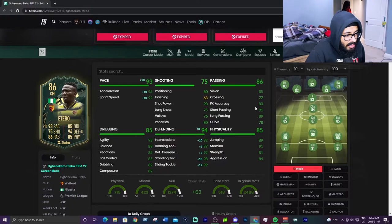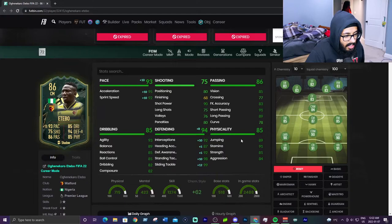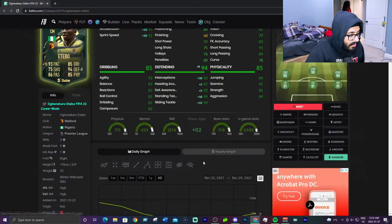Vision is great, crossing is great, good free kick, good short pass, good long pass, good curve. All around this guy is basically a full package. The shooting just needs to be better. The dribbling is amazing: 93 agility, 89 balance, good reactions, good ball control, good dribbling, good composure. Great defensive stats: 99 slide, 98 stand, 92 defensive awareness, good heading accuracy, great interceptions, good jumping, good stamina, good strength and good aggression. This card is all around a very very good CDM.